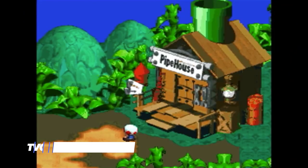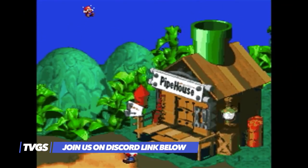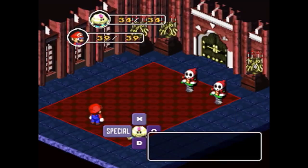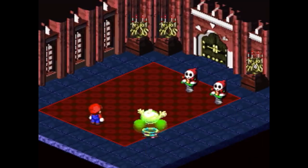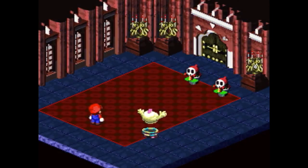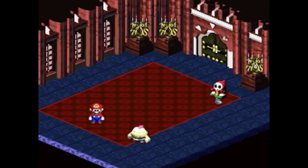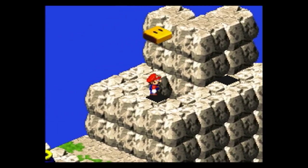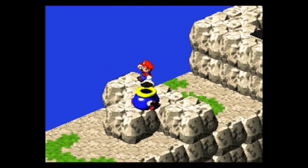Super Mario RPG was the first time Mario stepped into the big wide world of RPGs. The adventure sees Mario along with a cast of several characters on a quest to locate and bring together several pieces of a star. By doing so they hope to repair Star Road, which is responsible for granting people's wishes within the kingdom. It's a nice break from the usual save-the-princess formula and manages to weave a tale that is bound to bring a smile to many faces.